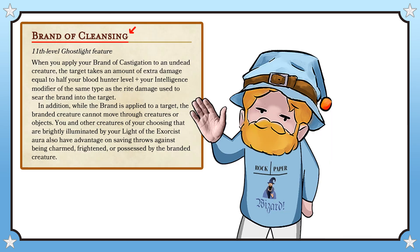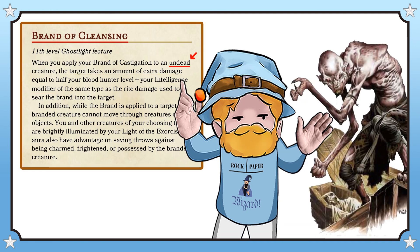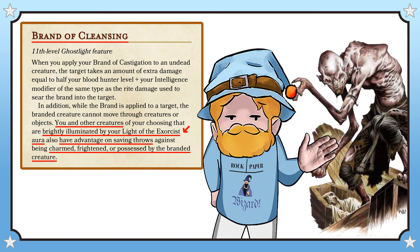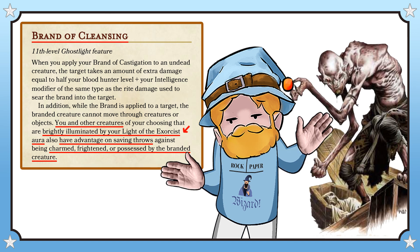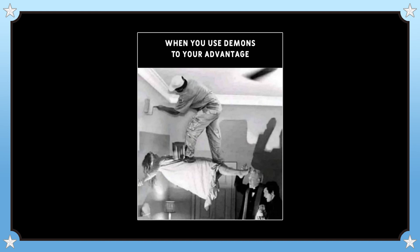I've tried my best to standardise the brand subclass feature that everyone gets at 11th level, dealing bonus damage to varieties of creatures that are the Blood Hunter's favoured prey. Unsurprisingly, the Ghost Light's favoured prey is undead. In addition, the brand also has a subclass-specific follow-up effect: you and other creatures of your choosing that are illuminated by your Christmas Tree have advantage on saving throws against being charmed, frightened, or possessed by the branded creature. Like a good exorcist, you protect mortals against the dangers of otherworldly forces.